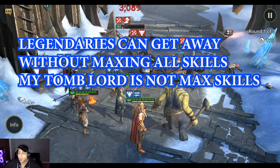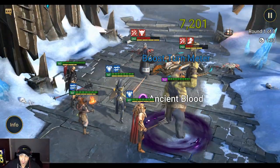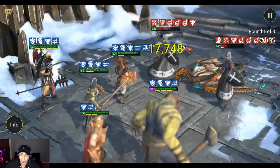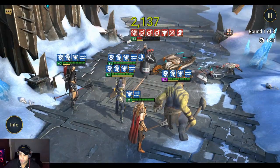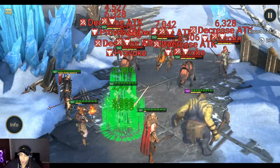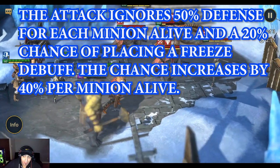Let's talk about the Ice Golem mechanics. His A1 is called Frost Nova — an AOE attack on all enemies. His A2 is called Numbing Chill — attacks all enemies and places a 50% decrease accuracy debuff for two turns. His passive is called Frigid Vengeance, which is an AOE attack on all allies. It triggers one time whenever the boss's HP drops below each threshold: 80%, 60%, 45%, 30%, and 15%. The attack ignores 50% of enemy defense for each ally of his that is alive, so with both minions alive that's 100% of your defense ignored.